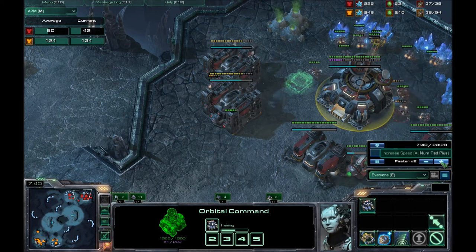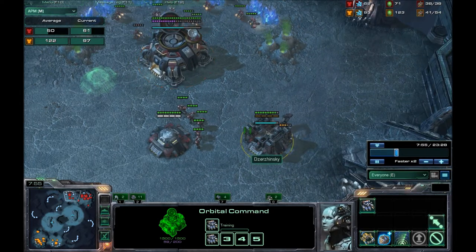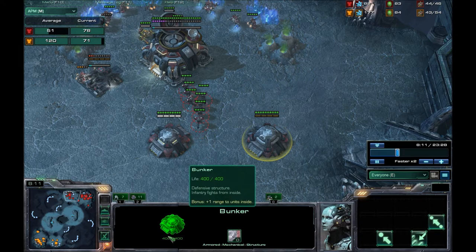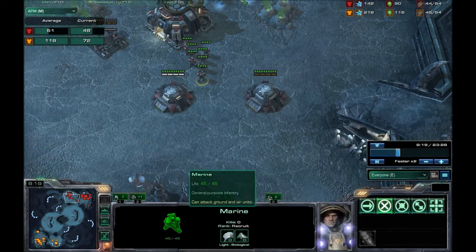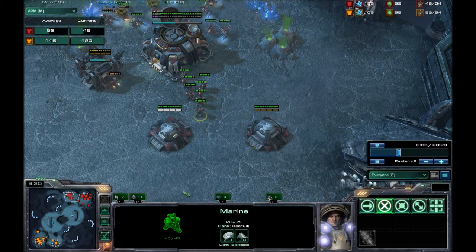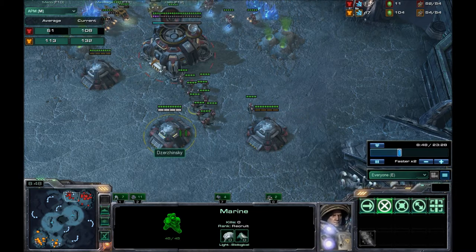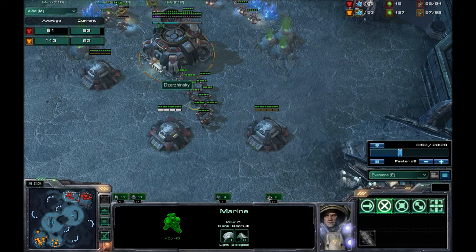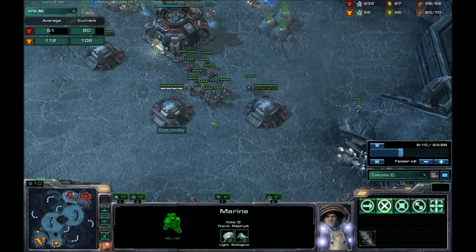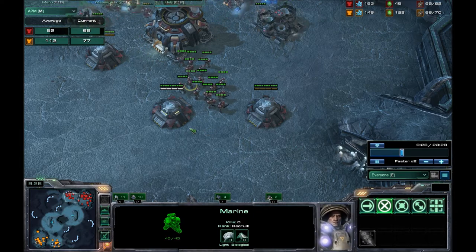As far as strategy goes, both of these guys are starting off by throwing up some bunkers. Bunkers are fantastic against mass marine rushes because each bunker has 400 hit points and each marine has 45. What they do is give the marines inside a shield of at least 400 hit points before it starts burning through them. If a marine were to run up and start shooting at this, the marines inside are totally protected and they can shoot back. If you're fast enough, you can bring an SCV down and repair the building while the marine is shooting at it, and the guys inside are pretty much invincible. It doesn't work well against tanks, but that's another video we'll cover at a different time.